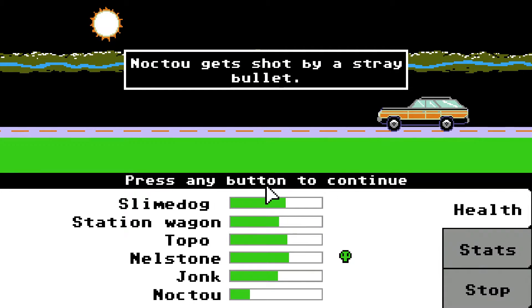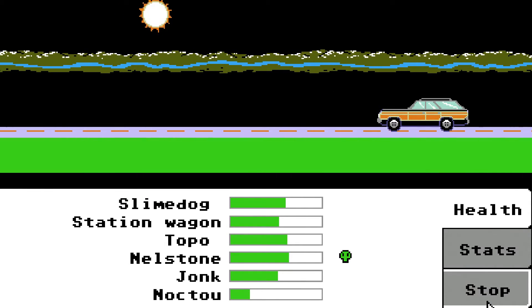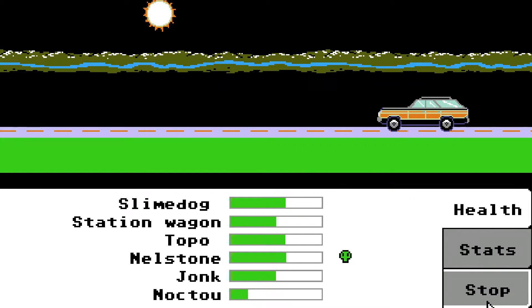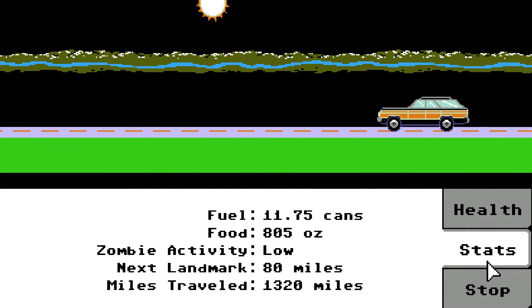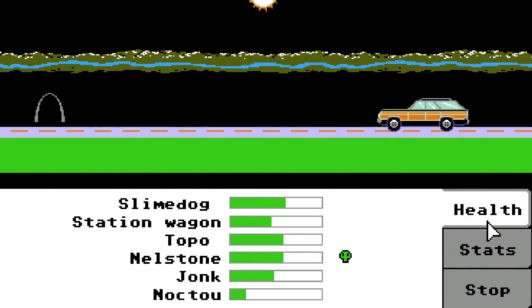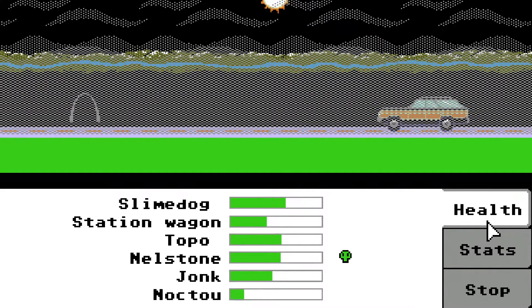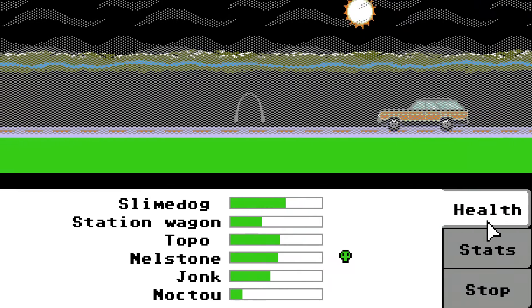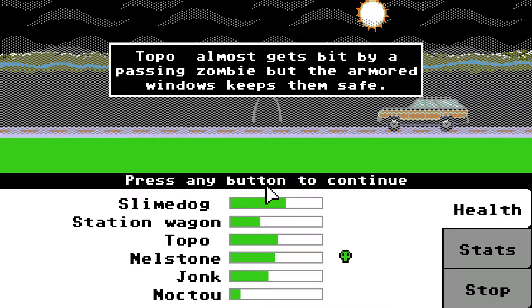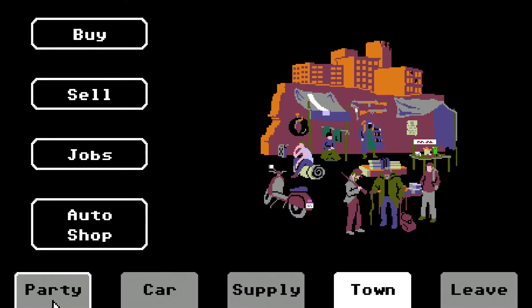Oh, a stray bullet — Noctu's about to die. Don't die! We need to make sure Noctu stays alive. Oh, wild fruit — that'll get us some food. There's a button for stats that tells you how far you are; next landmark is 80 miles away. You could stop and wait for the fog to pass. Oh look, there's the arch — we almost got bit. The armored windows kept you safe. Good investment. St. Louis — that looks really awesome.